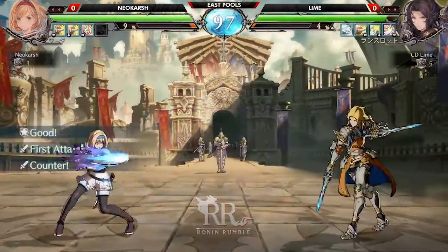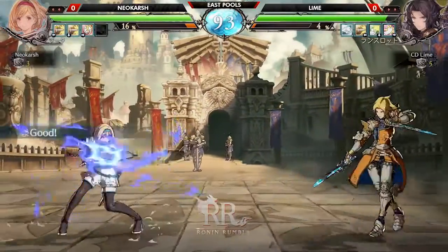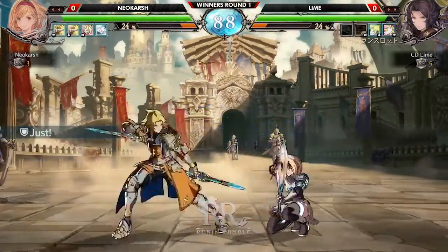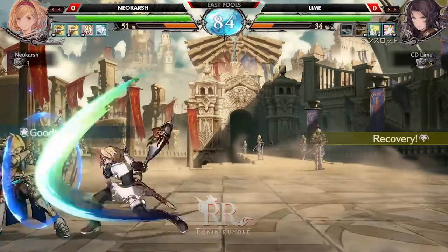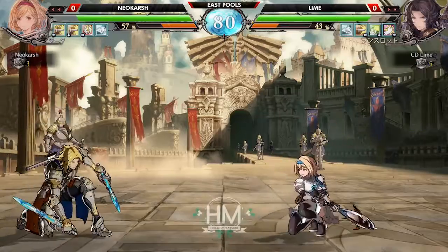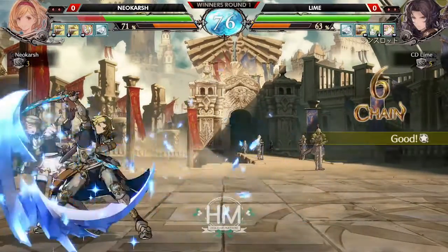Round start — just jockeying for position, checking some plasma. That Lancelot slide is really good. I believe it low profiles the Jita fireball — it low profiles a lot and recovers really quick. Nice, CP out of the overhead. Doesn't go for the third hit, not even going to risk the punish window. Now, this isn't a terrible position — Lancelot in the corner is one of the few characters that gains an option, just like that. He could jump right off the wall.